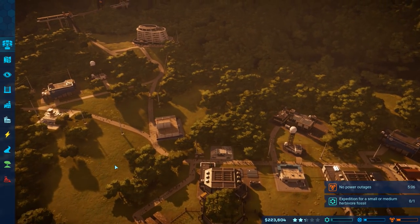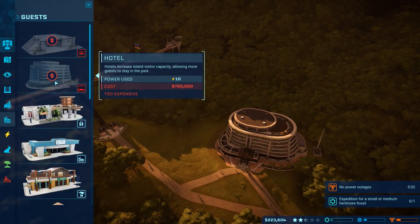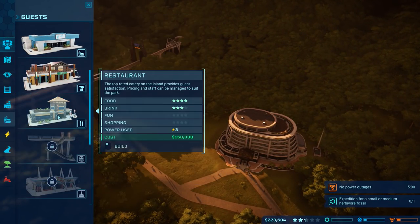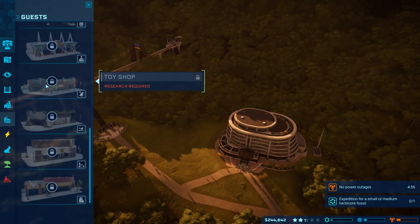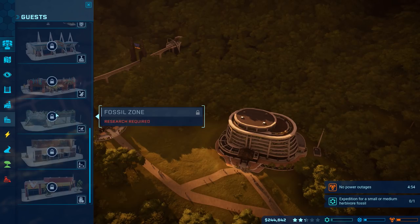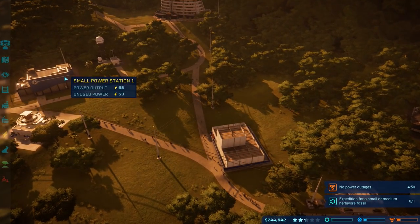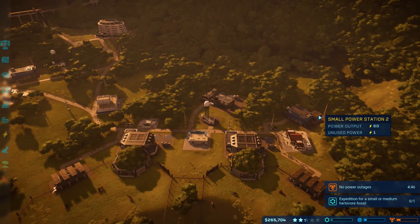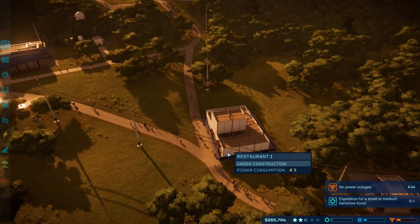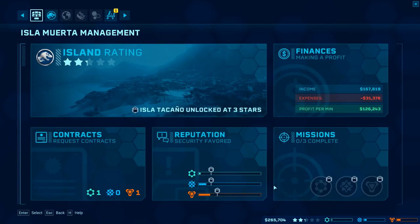We need some fun up that way towards the front of the park. I don't really know what I have as far as fun is concerned for up this way. Toy shop, fossil zone — all that stuff is kind of still locked behind a little bit of limitation. We've got unused power of 53 and then unused power of one, so we have 54 power that's unused at the moment. Should be okay. Contract — we can request a new contract.